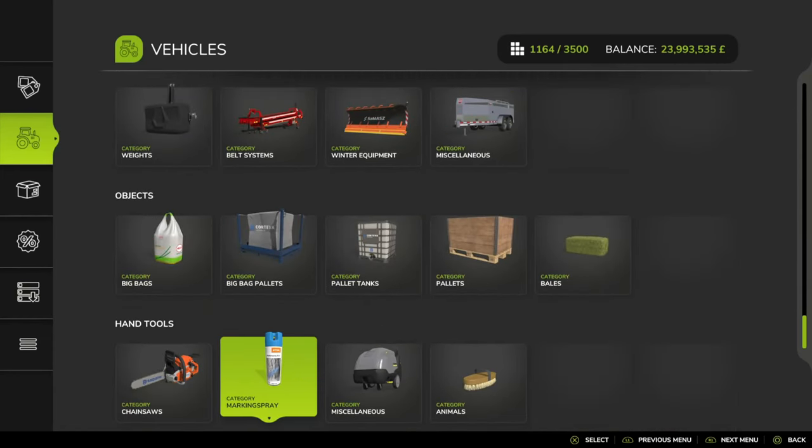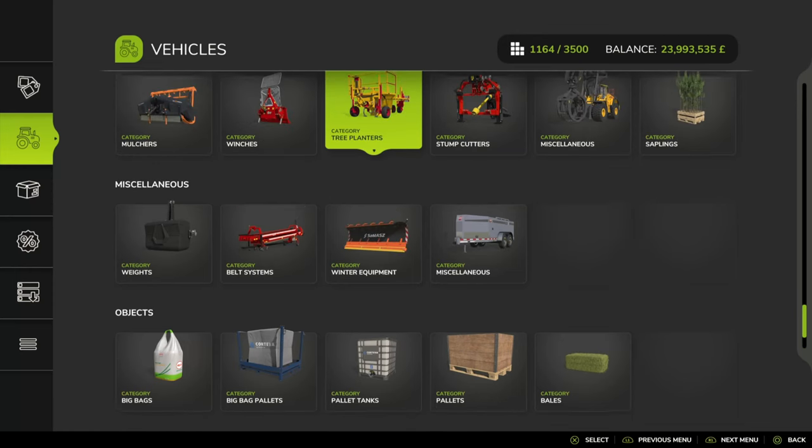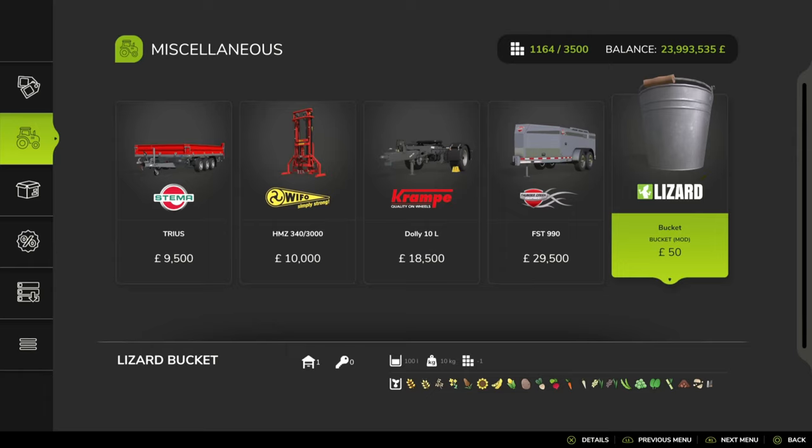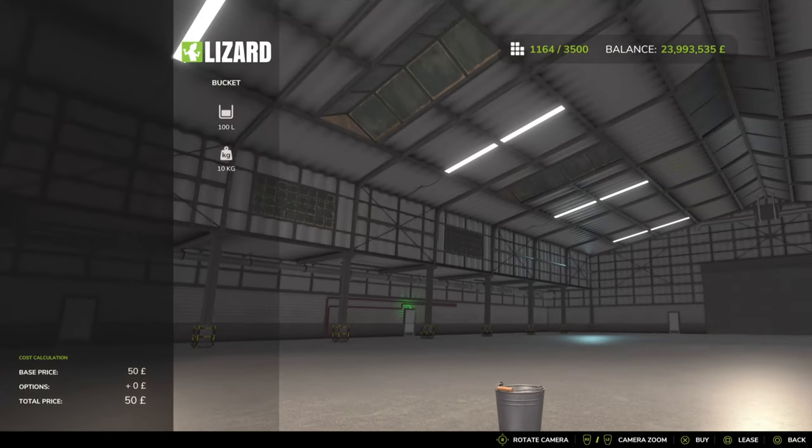You can find this under your shop tab, then go down to miscellaneous — 50 quid, or whatever euros or dollars you want to use. As you can see, it holds 100 litres, weighs 10 kilograms, and will hold pretty much everything available in the game: crops, silage, and all that other good stuff.